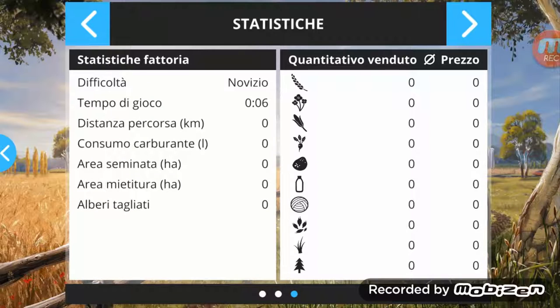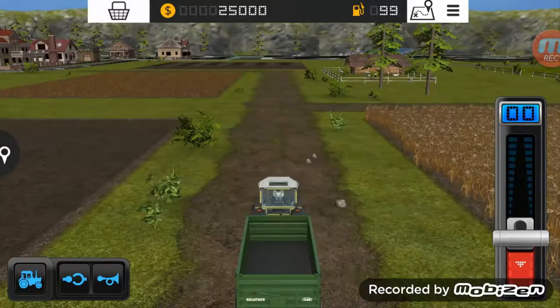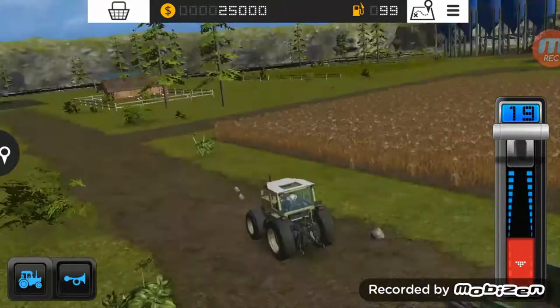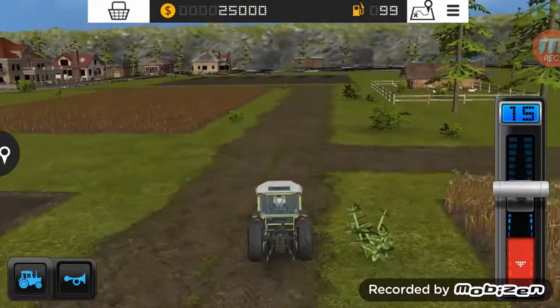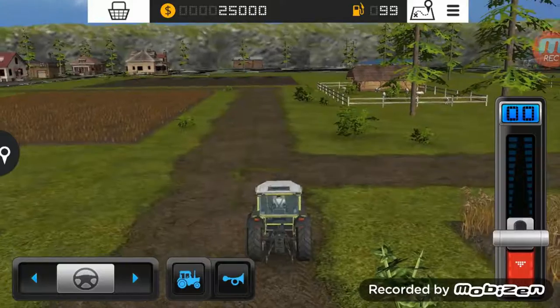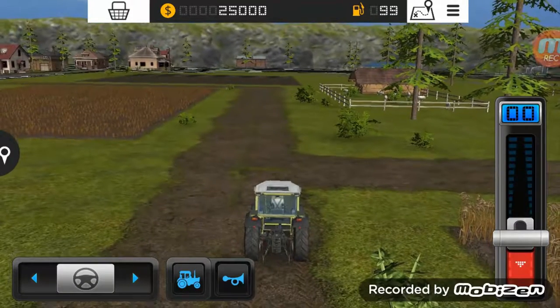The biogas plant and the farm statistics. Difficulty - I have set novice now. Starting count, quantity sold, the price. Then you have the settings and manual - it saves automatically. You can modify the driving settings. Go to settings and remove the gyroscope if you want. The bar - now I'll show you how it changes. See, you have this option - with this it turns, but I'm more comfortable turning the phone.